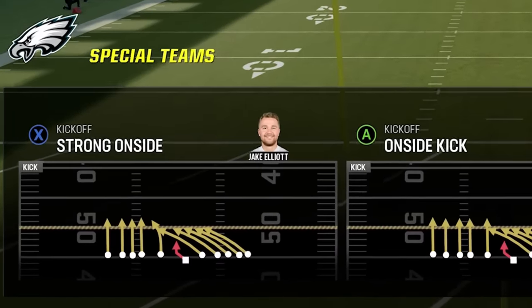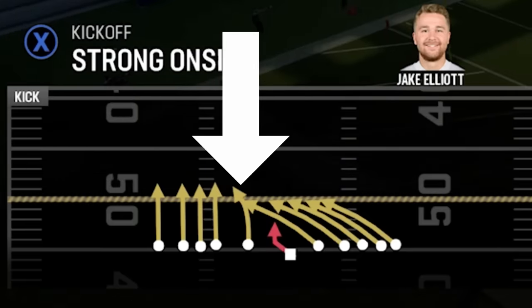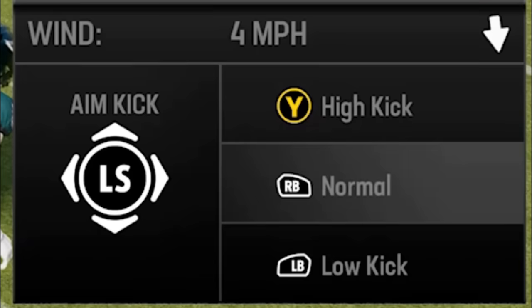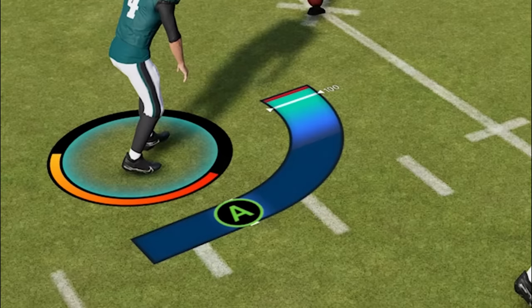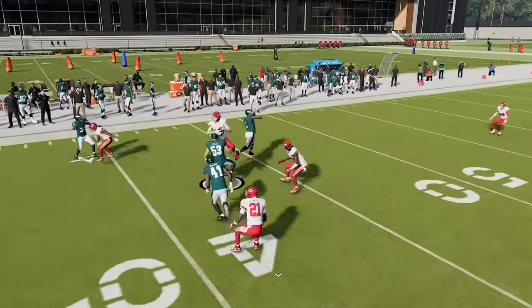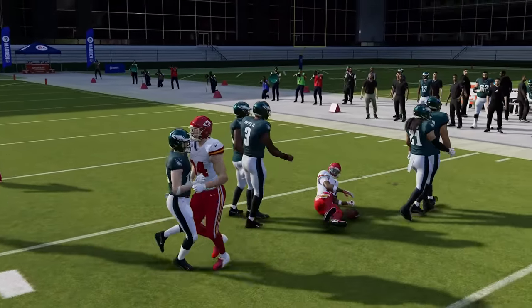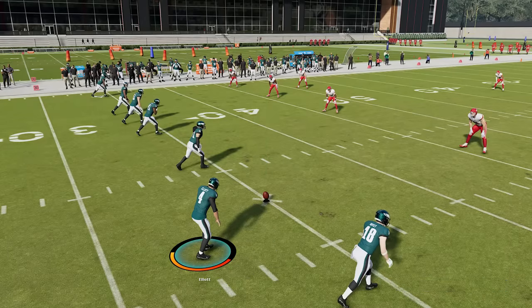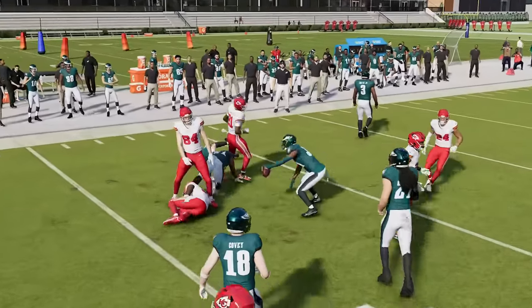Did you know that there's a method for getting onside kicks at a high rate? If you ever need to get the ball back, the best method is to choose strong onside kick, as this is the only one that has a gunner on the left side taking this angle towards the ball. Then before you kick, hit the triangle button for a high kick, as this will bounce the ball up in the air and make the return man jump up as well. Fill up the kick meter at about 80% power so that it can travel the 10 yards required. The goal is to make the recovery team member jump up in the air to get the ball, as jumping or diving with the ball is programmed to cause more fumble animations. If you can hit the return man while the ball is in the air before the camera reverses for the recovery, you will usually get a fumble animation giving you a 50-50 shot at a recovery.